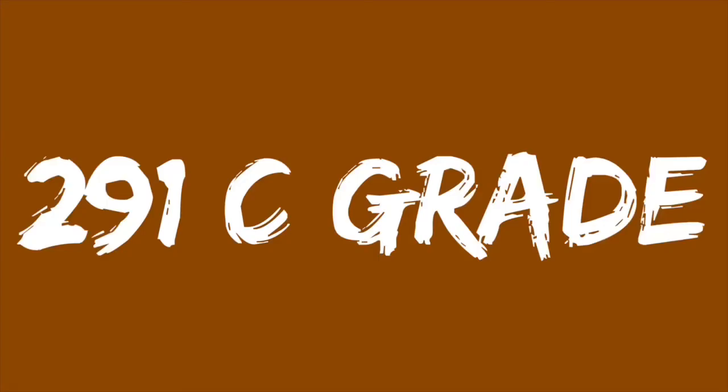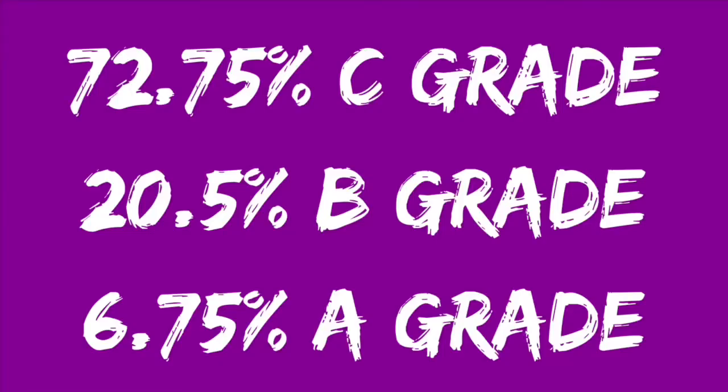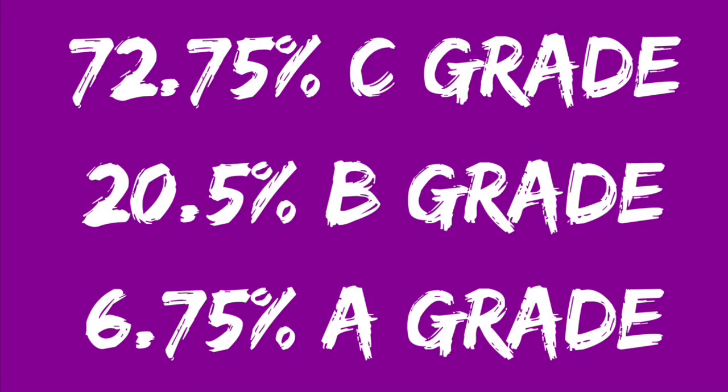After opening 400 equipment packs, here's what I found: 291 pieces of equipment were C grade, 82 were B grade, 27 were A grade. That means 72.75% were C grade, 20.5% B grade, 6.75% A grade, and 0% for S grade. I can't say this necessarily surprises me, and I'm not really mad about this part.